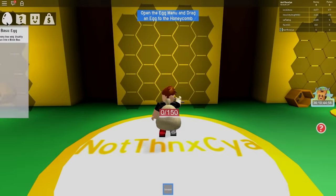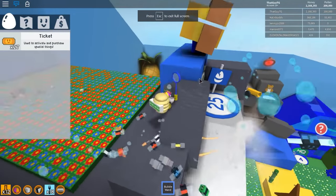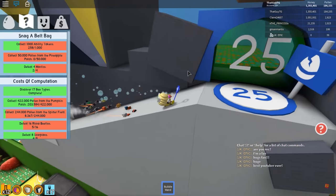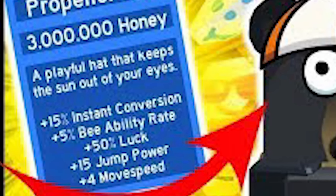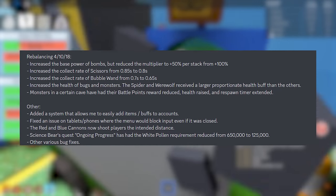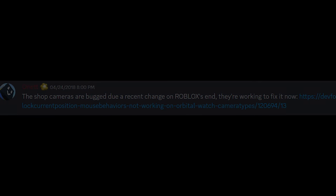The game started out very simple — you could only get 25 bees and there was no porcelain gear. This would all change soon though. On April 10th, 2018, the game saw its first update. The beginning bear, Black Bear, received 20 more quests with the reward being a diamond egg. The 25-bee zone was added where you can now purchase extra hive slots all the way up to 50. Hats were added offering bonuses like instant pollen-to-honey conversion and higher bee ability rate. Onett also added balance changes like raising the health of certain monsters.